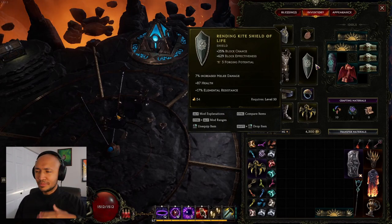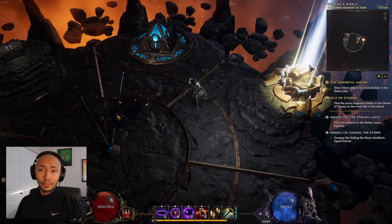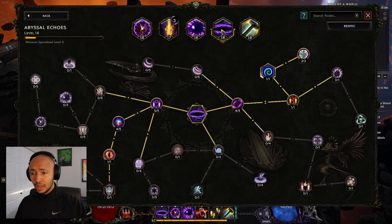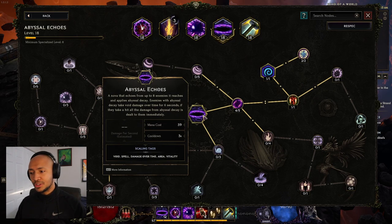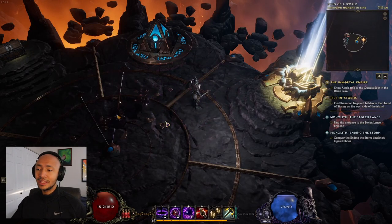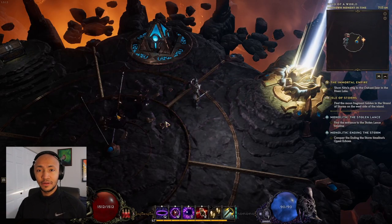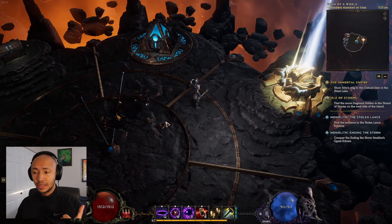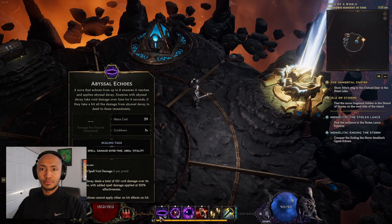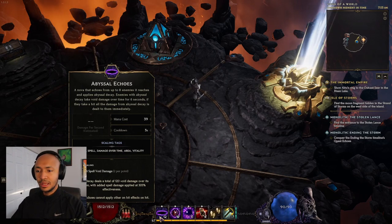I'm still solidifying and cementing the knowledge of all the base class archetypes before moving on to actually adding uniques into a build. Abyssal Echoes is broken, and here's why. Baseline, Abyssal Echoes puts a debuff on something when it touches it, and then when that enemy with the debuff gets hit, the full damage of the Abyssal Echoes procs on that enemy.